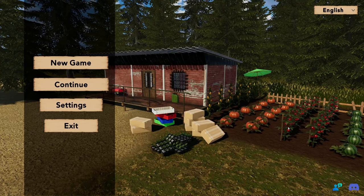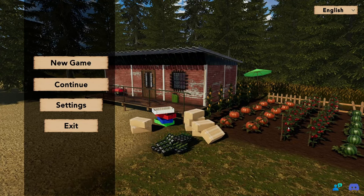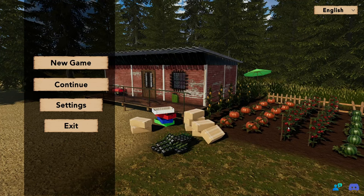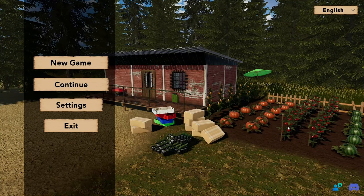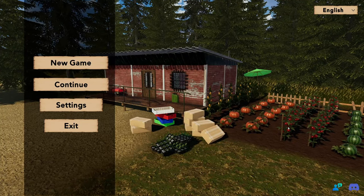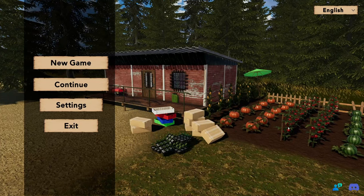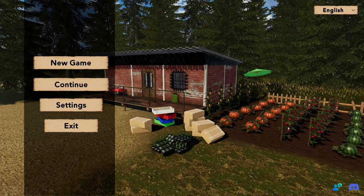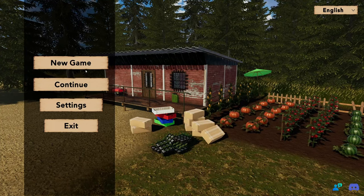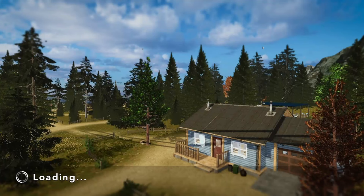Hello everybody, it's Rusty Champagne here. We're back in the wonderful world of Countryside Life, where they've had a small update over the past couple days. They've basically added a new area where you can buy storage boxes, so we don't have to drive all the way up to the one place. It's basically in the same area as our market store.